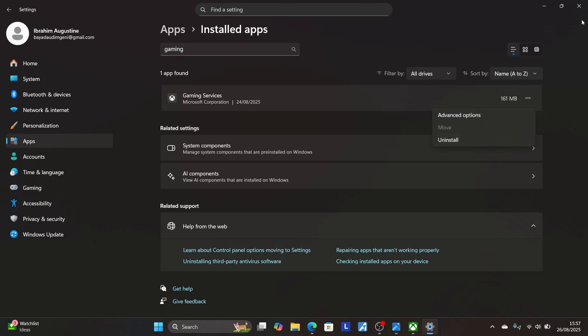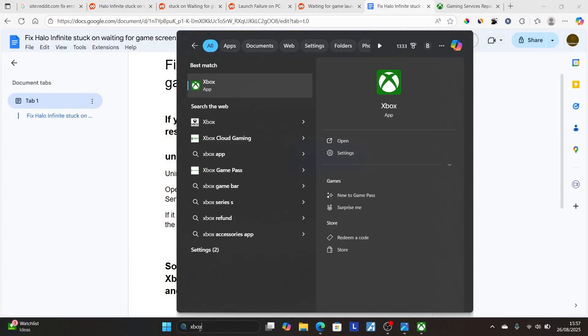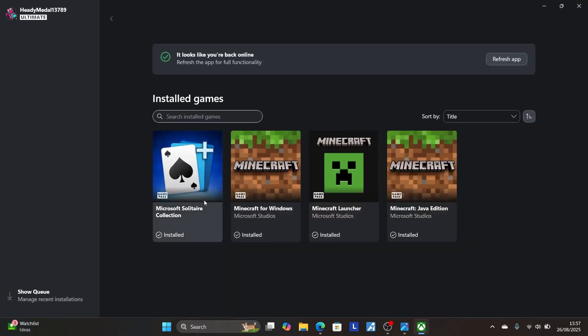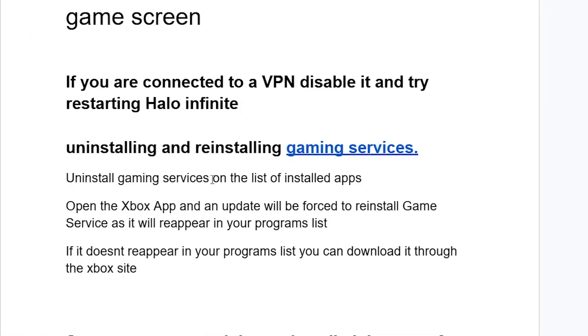After uninstalling gaming services, relaunch the Xbox app by searching for Xbox and opening the Xbox application. After opening the Xbox app while connected to the internet, the Xbox app will notify you there is an update. Make sure to apply that update.